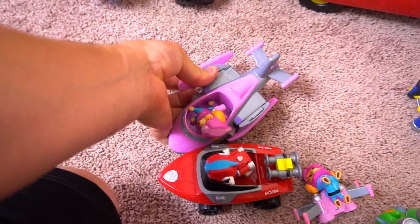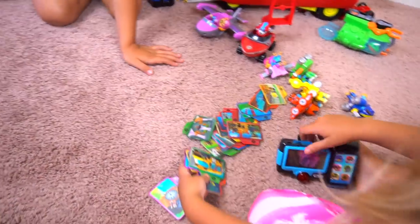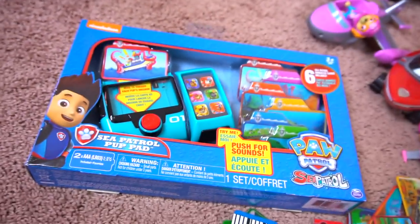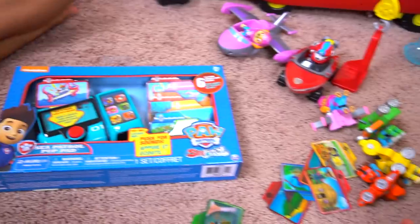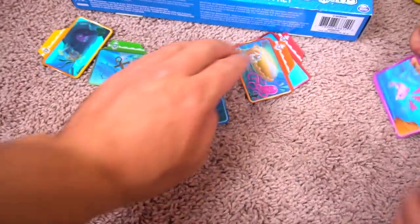You've got a brand new Sea Patroller and all these Sea Patrol vehicles. We need to do some missions! This is the Sea Patrol Pup Pad - we had the Mission Paw Pup Pad and now we've got the Sea Patrol Pup Pad. This one comes with six new missions. It's even got the pups on there with their masks on. Here's what the box looks like.